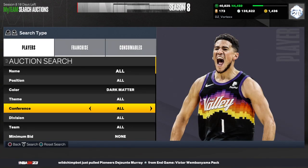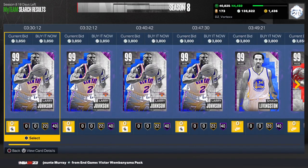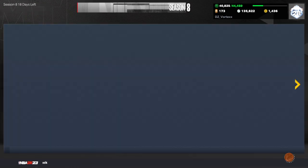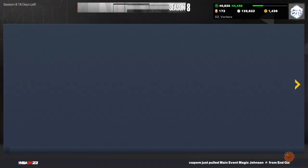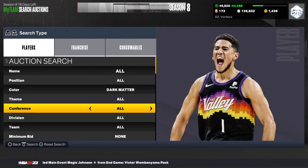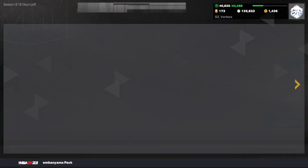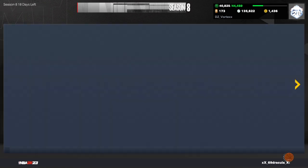So right now it looks like it's around 3.8, maybe 3.75, oh even 3.65. So what we're going to want to do is set it down to about 3,100 and snipe any dark matter card that you see on this filter.